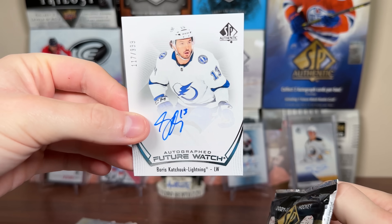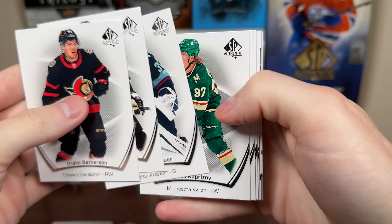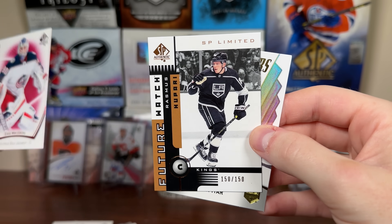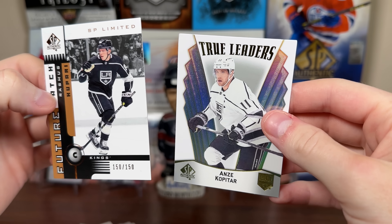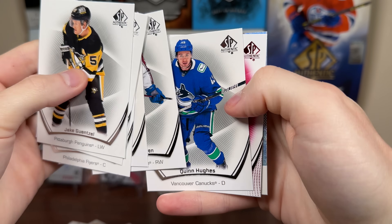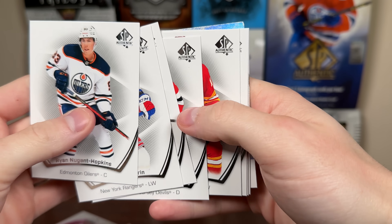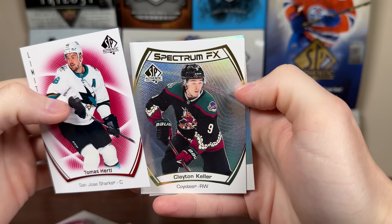Let's start off box number two for the autograph content and see what the next autograph is going to be. There's an Elvis Limited, there's a Kopitar, and we got Rasmus Kupari — another SP Limited Future Watch, 150 of 150, last one there. So there's Kupari and a Kopitar True Leader. Still looking for that second autograph here. We got Limited Red Seth Jarvis, Pageantry Marner, and Matthew Phillips SP Top Rookies Blue. Limited Red, Spectrum Clayton Keller, and a New Hook Top Rookies. Three packs left in box number seven.